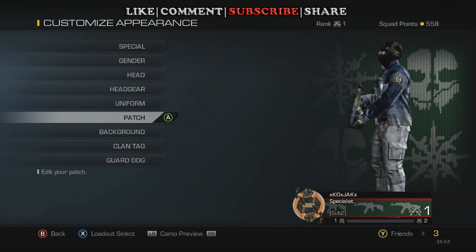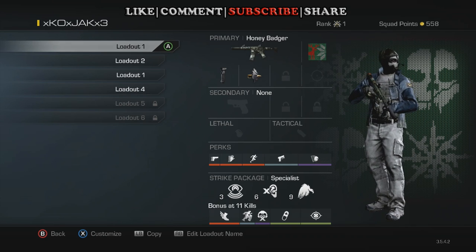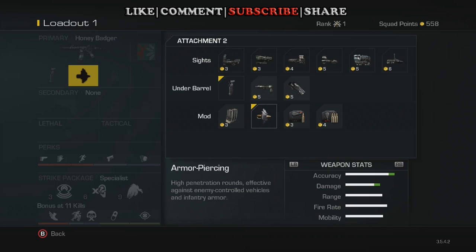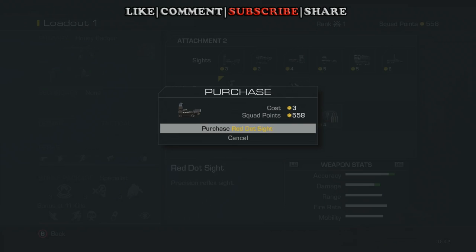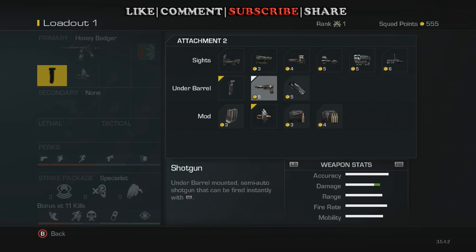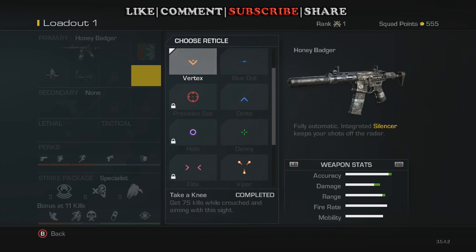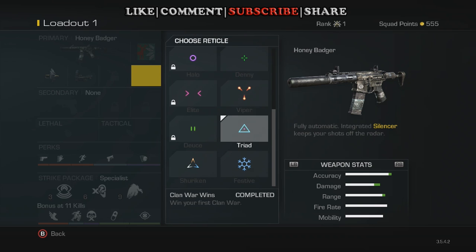Follow me over to the reticles in a class, and I'll show you what I mean. If we go over to reticles, let me make sure I have a red dot on. If you go down to the Triad symbol, that is Taste of Victory, and you earn that from winning a clan war.